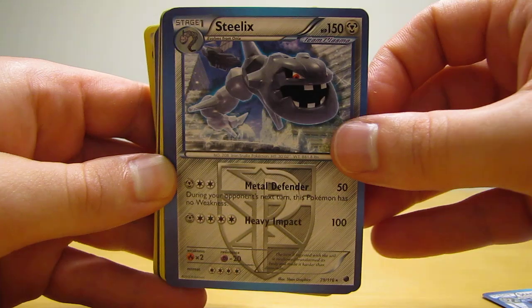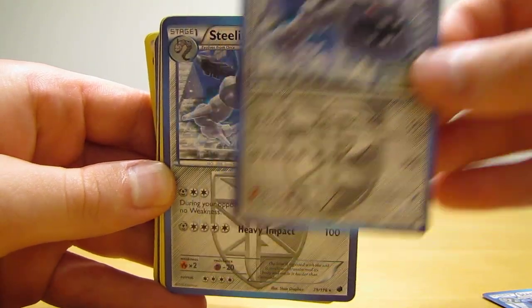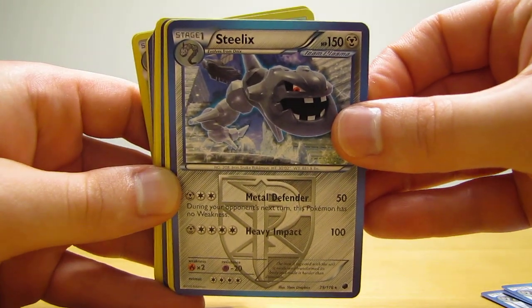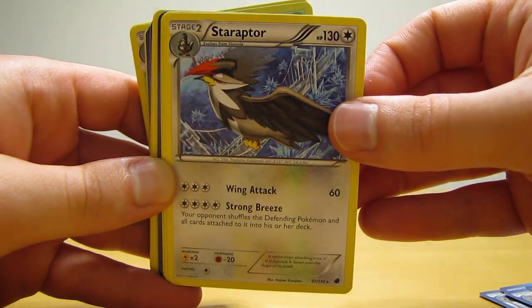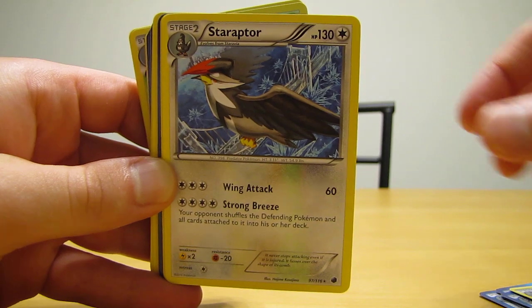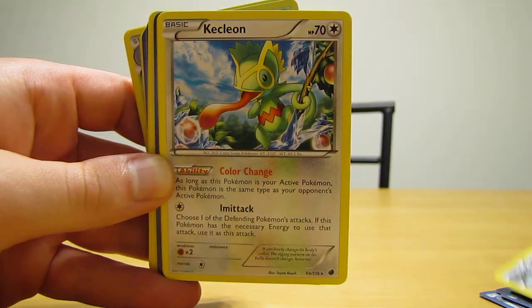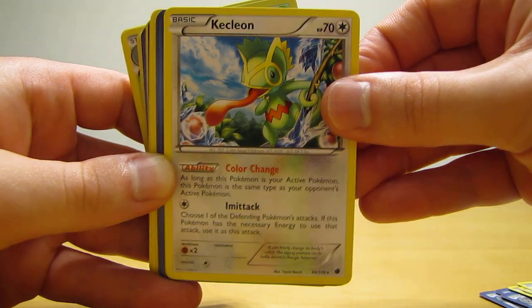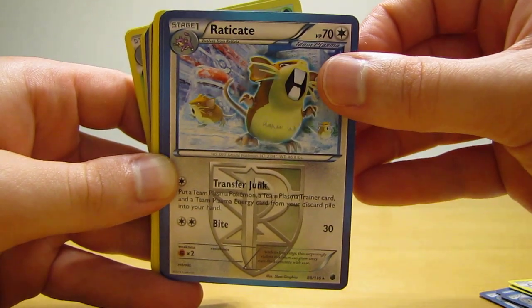Multiples of almost every card — quadruples of Steelix. Staraptor next, a couple of those. Then Kecleon.